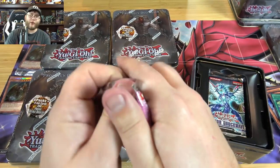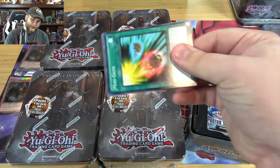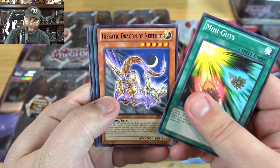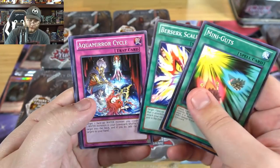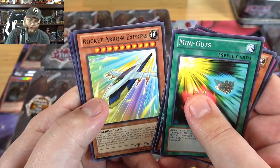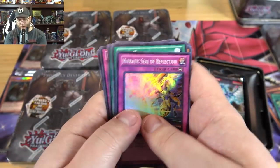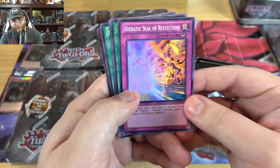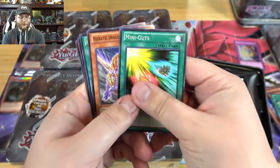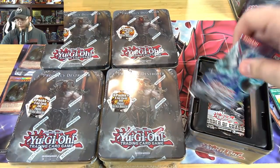An upside-down card is supposed to mean ultimate rare, right? That would've been cool. Mini Guts. Let's see - upside down again, maybe that's the whole theme of this tin. Rocket Arrow Express, and - at least finally a holo for the video! We have Heretic Seal of Reflection. Just give me one, right? I feel a little bit better now. That first ten is painful when it starts off that way, but again we're earning our holos today.